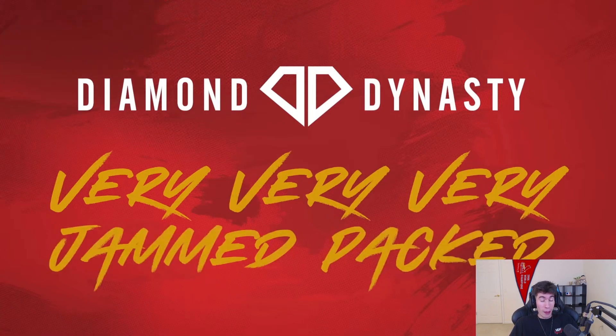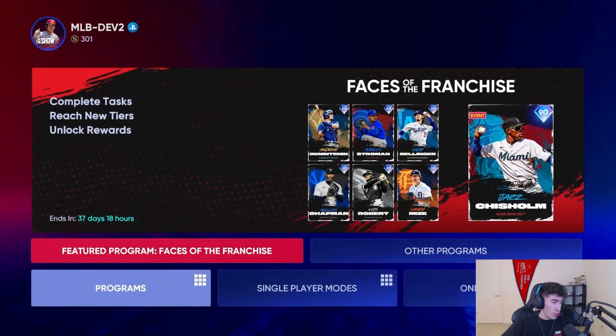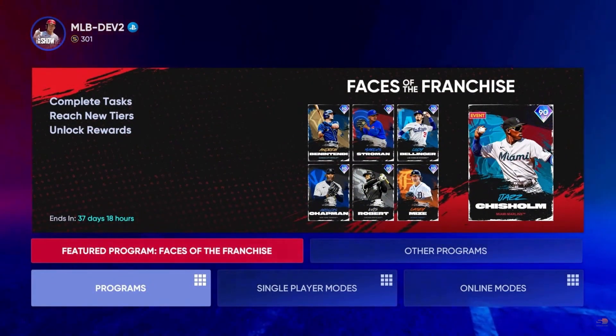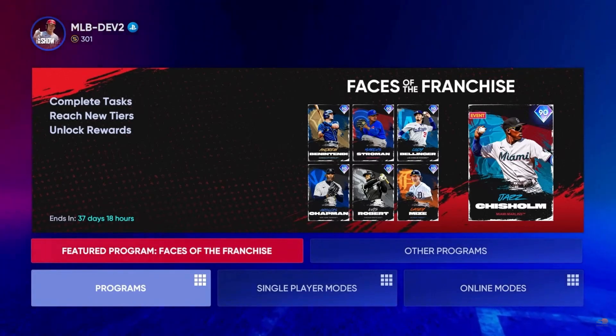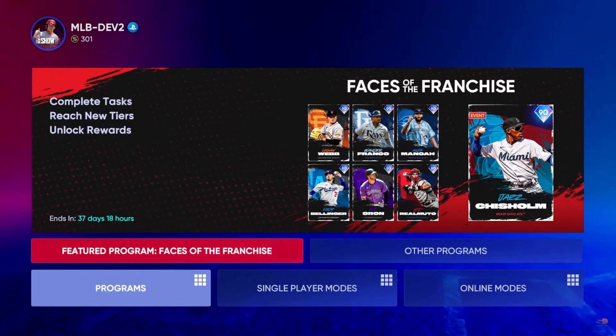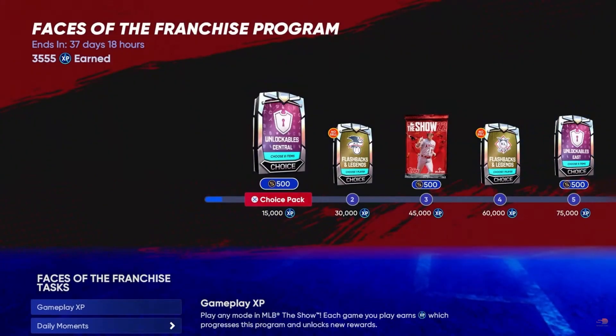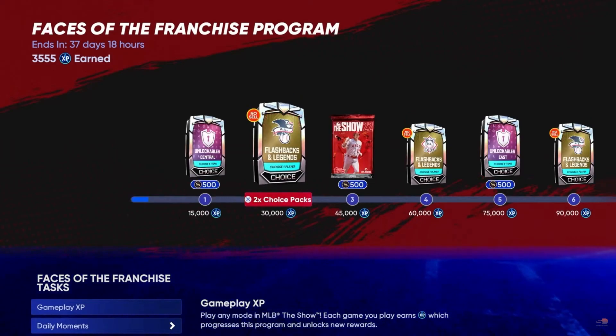The featured programs are going to be very jam-packed with items. Faces of the Franchise includes Jazz Chisholm, Cody Bellinger, and other familiar faces — about 37 days, or roughly a month long. As we can see in the reward path, there are choice packs, normal packs, stubs, flashbacks and legends, and unlockables.